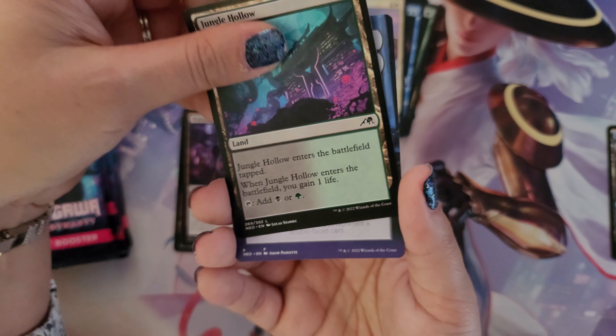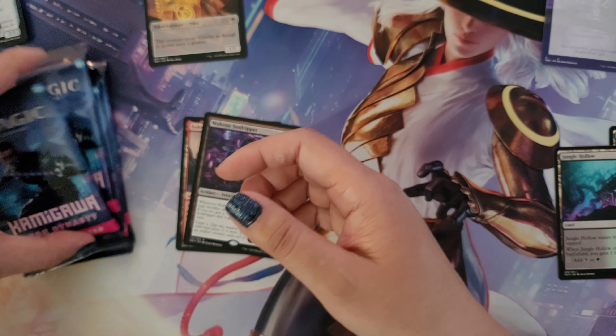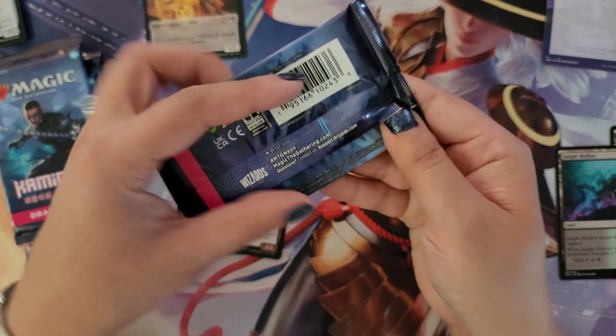We also get a really cool looking Jungle Hollow for the land with gorgeous artwork, and the blank token. That wraps up pack two.